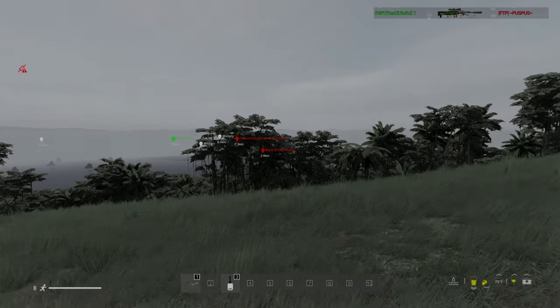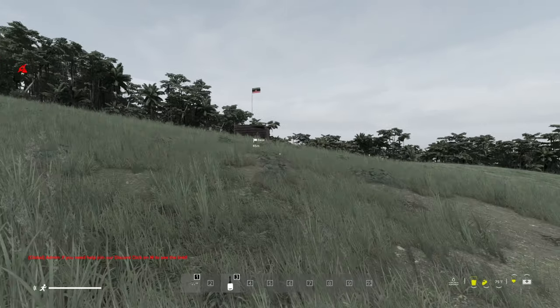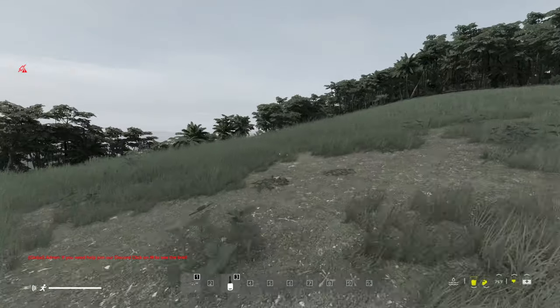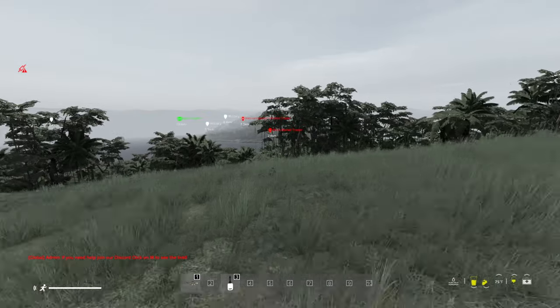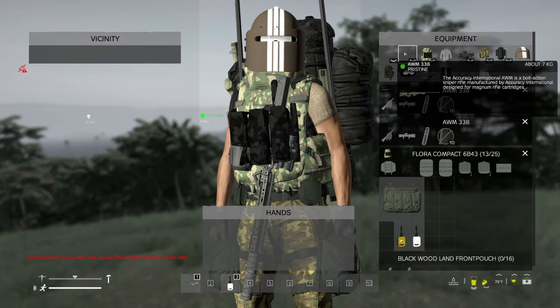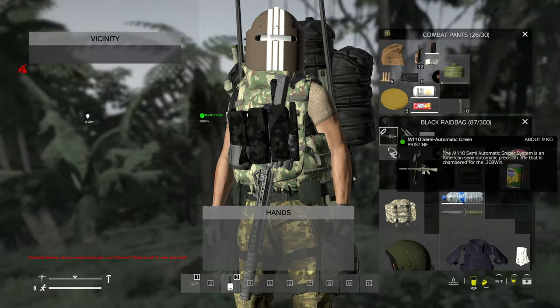Welcome back to DayZ. Continuing from where we left off last time, I'm actually going to try and get a boat. I'm just leaving my base here - I've got a base on an island. We are on the map Luxe, so we'll have to go to the boat trader and try to get a boat.